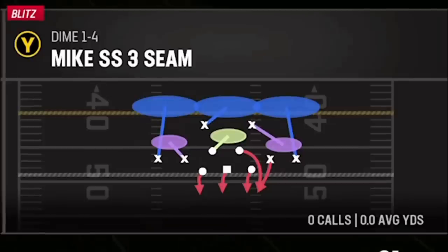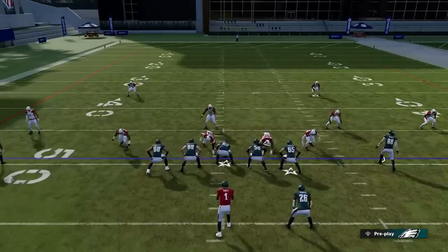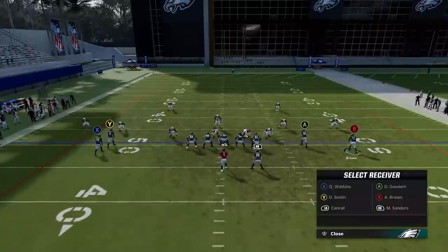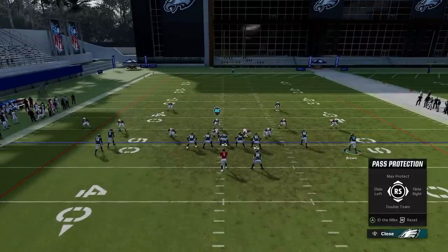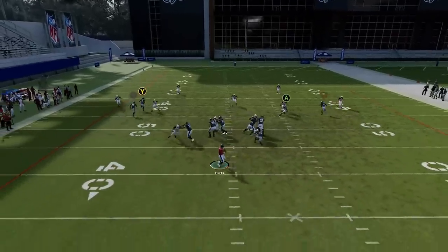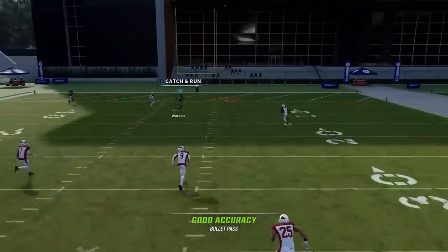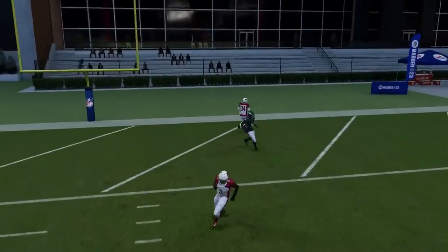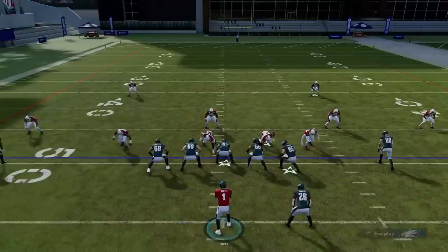Next up we have the PA Reed. I'm gonna put the B route on a 10-yard out route, put the wire out on a streak, and block the running back — double-teaming JJ Watt just to be safe. This is pretty much going to be the play: we have plenty of time to throw, and it's a very easy one-play touchdown as he crosses inside because the streak pulls the safety back. Very easy one-play touchdown against Cover Two Zone.